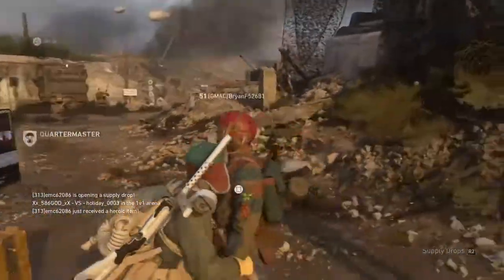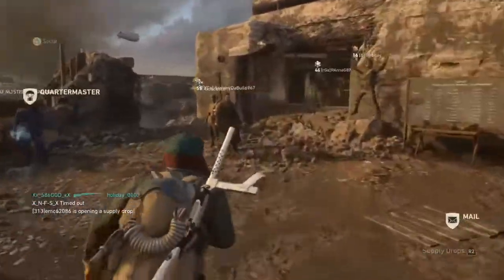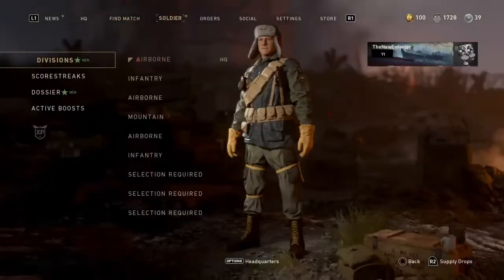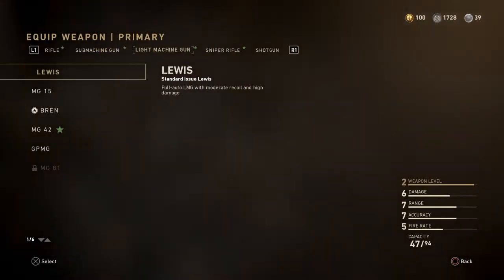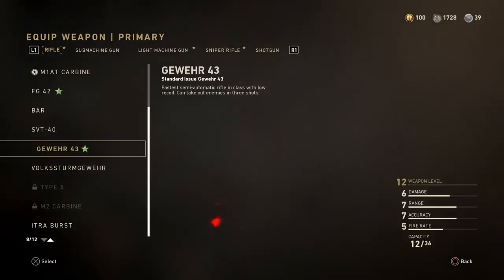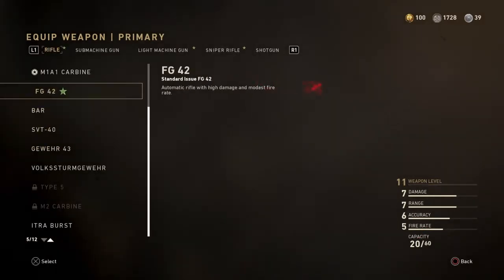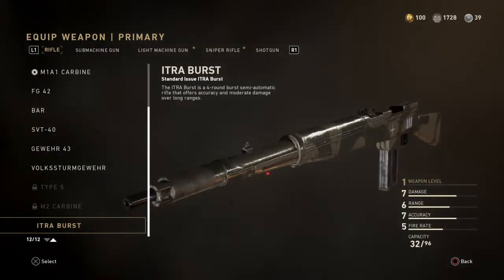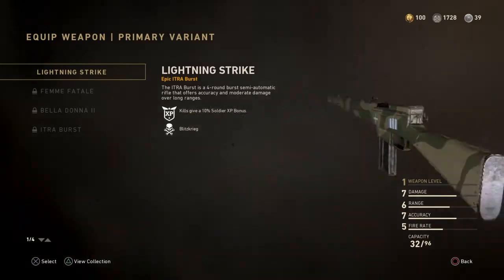What's going on guys, it's the Force here bringing a brand new video. Today we have another COD World War 2 video, and we have some brand new DLC weapons that dropped. I was only able to unlock one sadly through the supply drop system — we have ourselves the Itra Burst. I also got some really cool variants of new things added to the game.